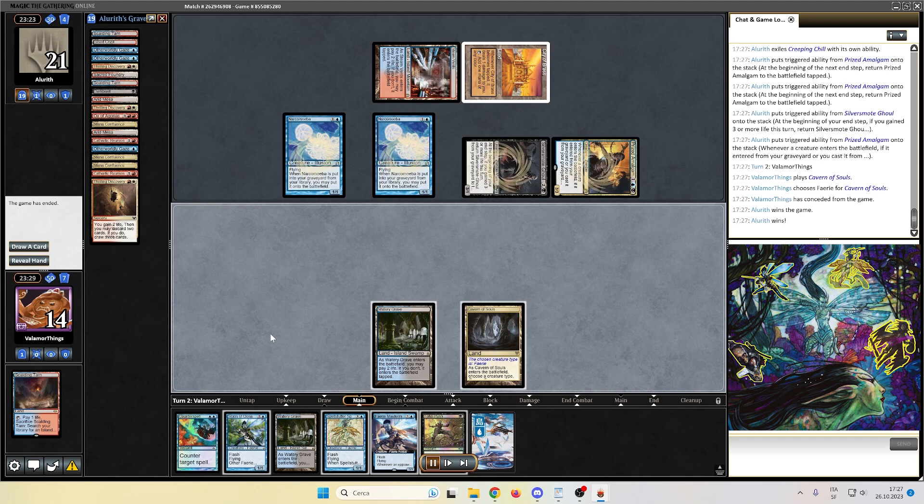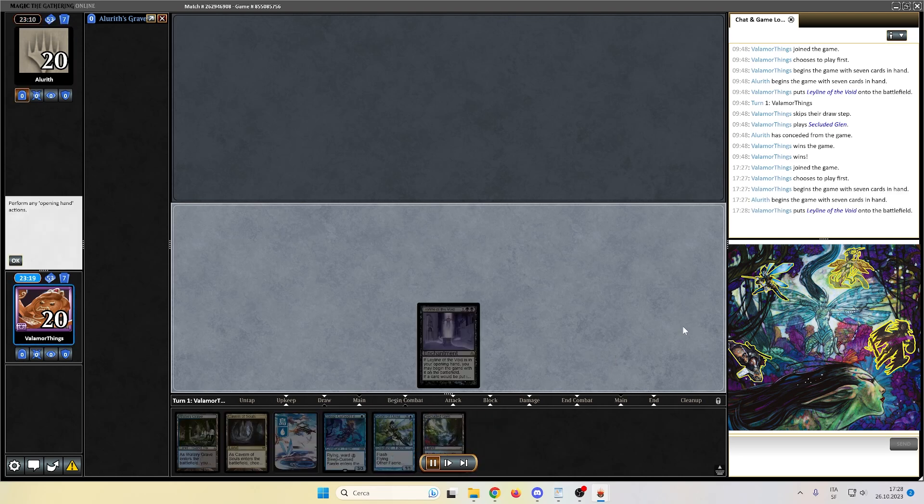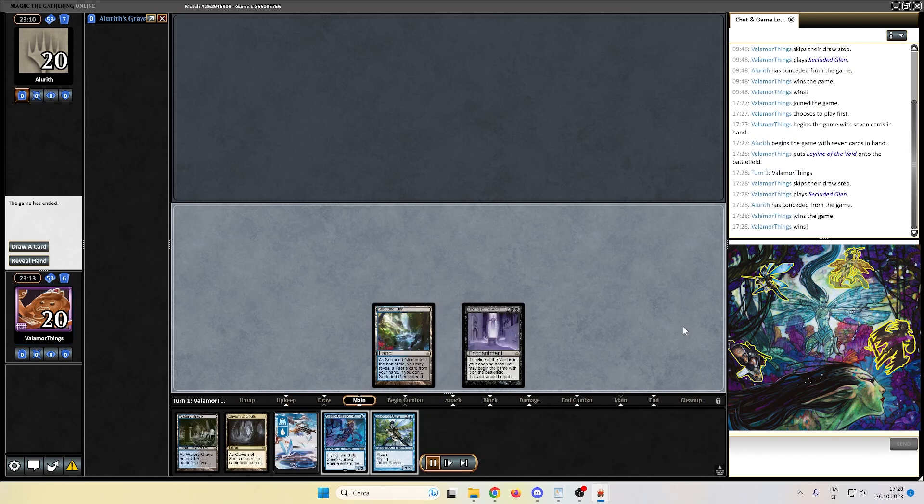I wonder why people don't play Dredge anymore — this is super strong and fast, that was turn two. I stop sideboarding and go game number 2 on the play against Dredge. We have the Leyline and we have a Sleep-Cursed Fairy. Secluded Glen, and the opponent just concedes. Most probably they didn't think about the Leyline, so they didn't bring in any removals for the Leyline and they weren't prepared. That was the fastest match I've ever had. 1-1, let's see if we can do this again.